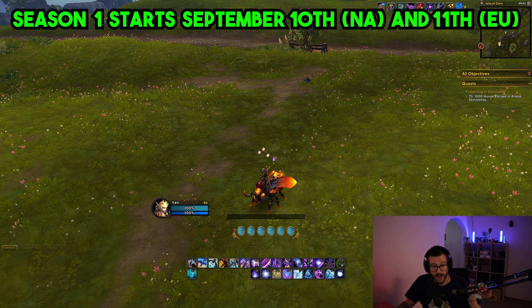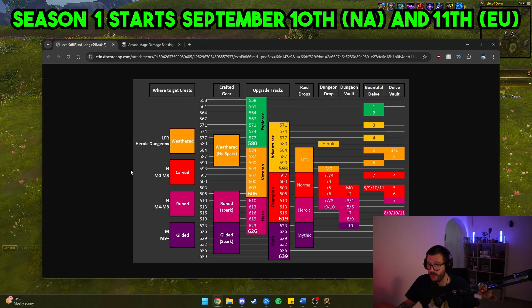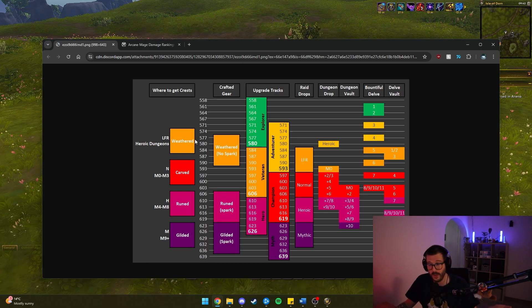So just to give you an idea, we're going to start by reviewing this item table. Tomorrow on Season 1 Week 1 of The War Within, we are getting the following content: we're getting Mythic Zero, we're getting Delves, Normal Raid, and Heroic Raid.